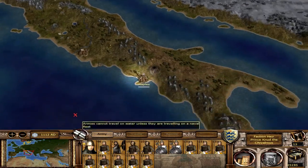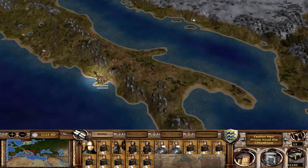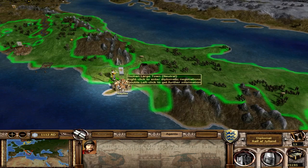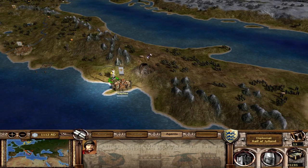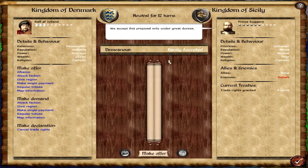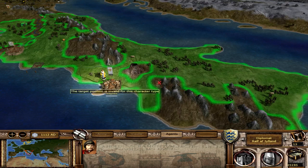Down here in the south we do have our diplomat moving towards the various nations of the world, getting some trade agreements going. We will start off with getting a trade agreement with Sicily here - we'll just offer them the trade agreement, and they have accepted, which is good.